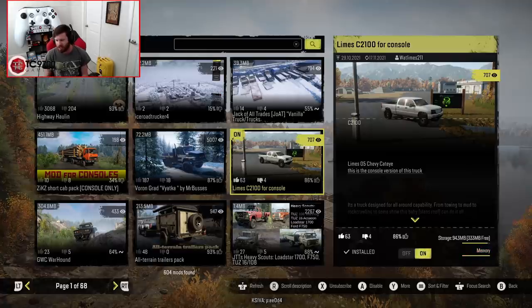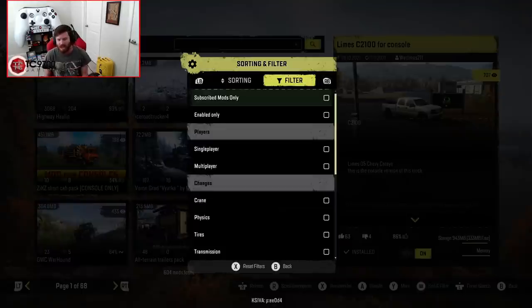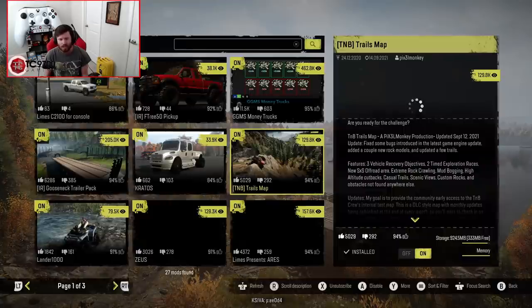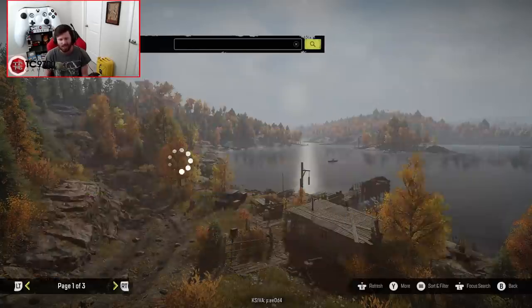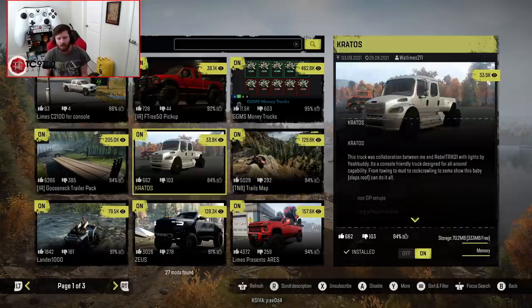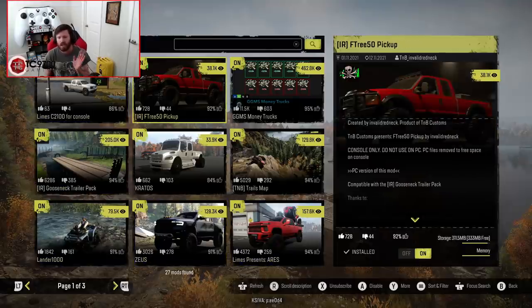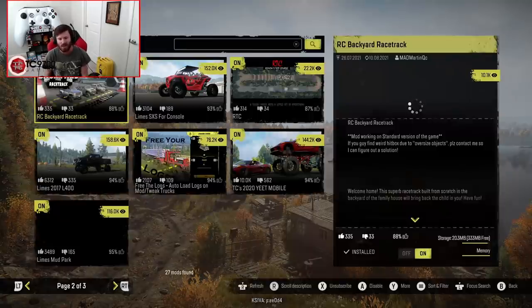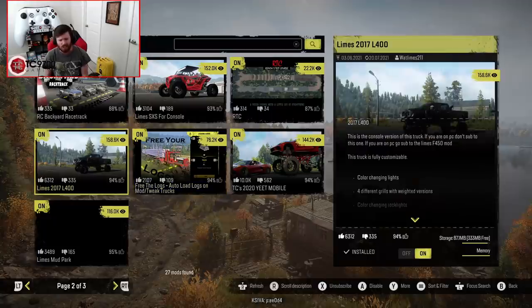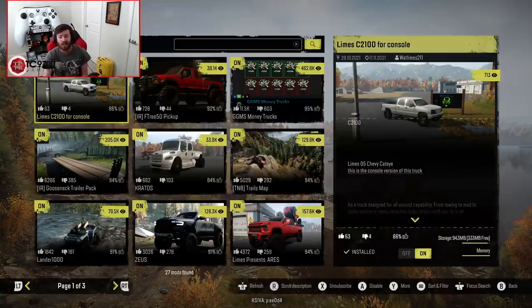We can turn it on, but it just completely maxes out our memory. Let me show you what I have enabled already. I am on an Xbox Series X, so the amount of RAM my console will be able to use on SnowRunner may be different than yours. These are all the mods I have turned on right now — just about everything from Limes.